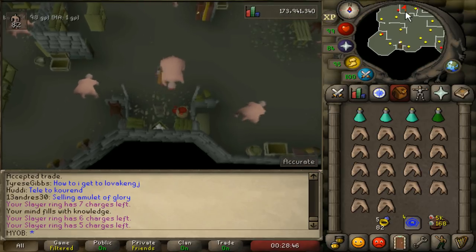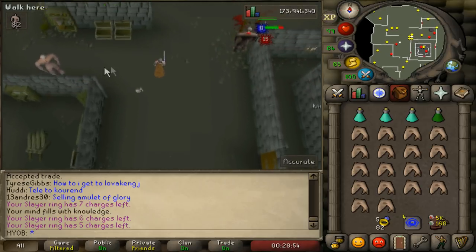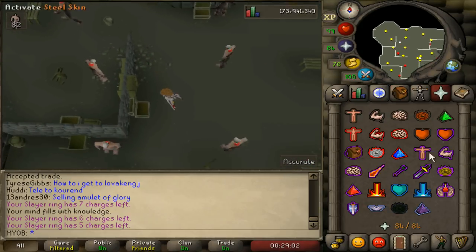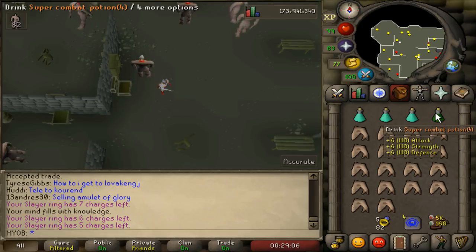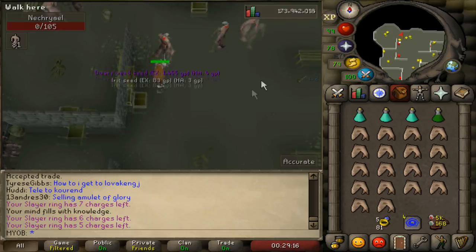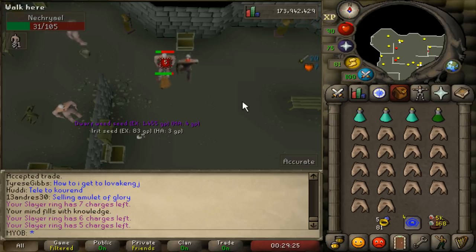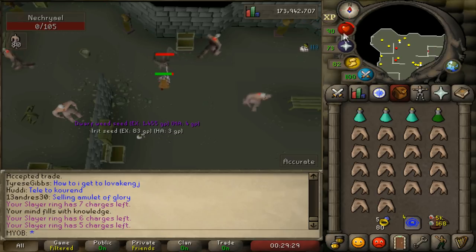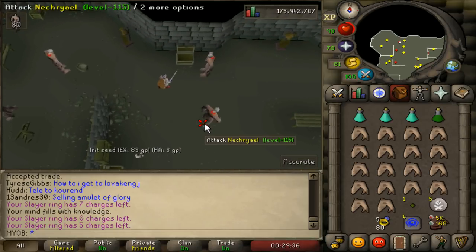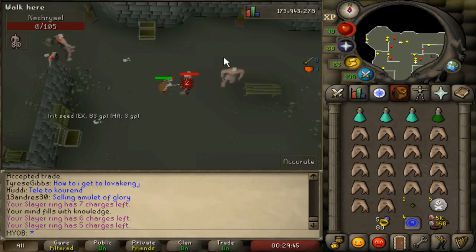Climb down the ladder and run north. You can only kill these monsters in the basement if you have a Slayer Task — if you don't, you won't be able to attack them. Keep running north; they won't be aggressive on you so you can prep. Turn on Piety and Preserve, drink a dose of Super Combat, then go right into killing the Necroyles. Watch out for the Superior Monster — if it pops up, just Protect from Melee and you'll be safe. They can hit quite hard, so watch your health, prayer, and Super Combat. You can also bring a Holy Wrench to save some prayer doses.